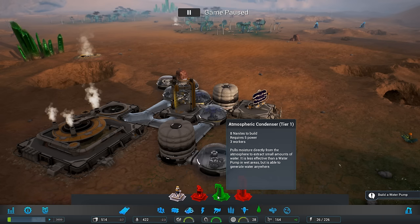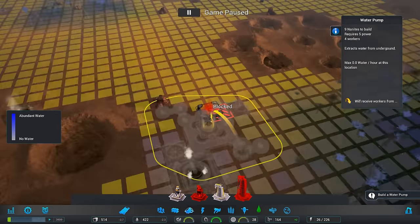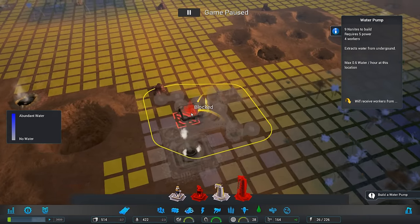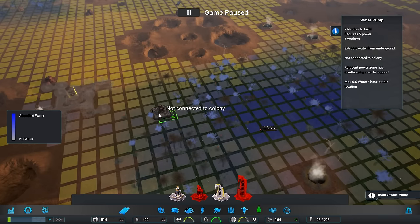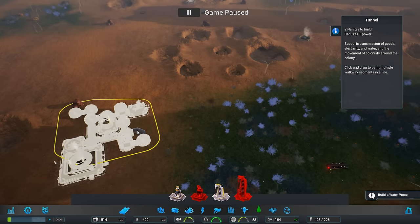The atmosphere condenser pulls moisture directly from the atmosphere in small amounts. It's less effective than water pumping wet areas, but it is able to generate water everywhere. Okay, not connected — four, max of six. There is no water over here. There's some in this area. Maybe we should build it in the wet zone. Sounds kind of like a good idea, doesn't it? One per hour — we're going to have to build a road over there though. So let's go ahead and do that.